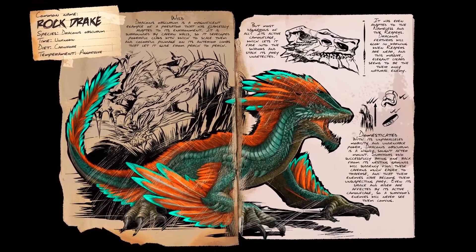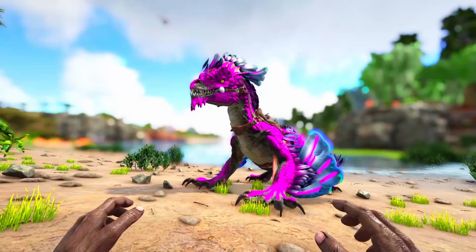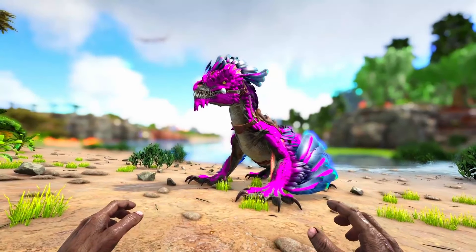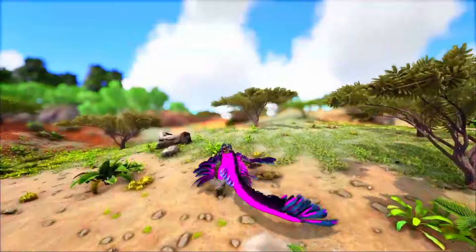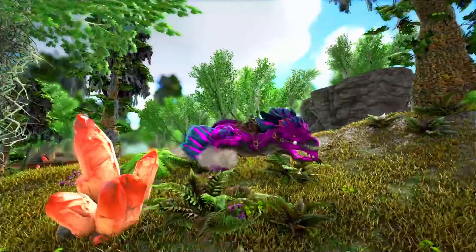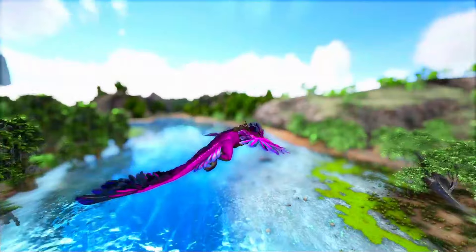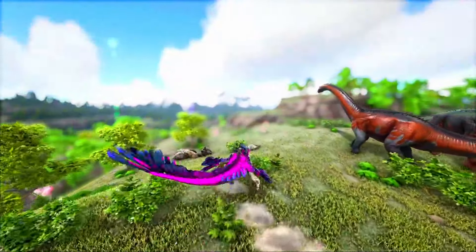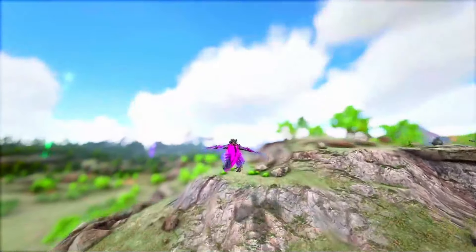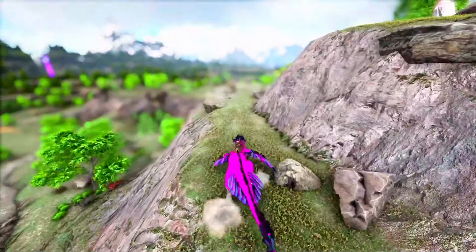At number 10 we have the Rock Drake, and in my opinion this creature had to make the list as it is an absolute cheese on Aberration for defeating Rockwell. Although maybe that's not the biggest percentage of all ARK maps — only being one of the main maps, which I think there are like six or seven — I think considering how easy that boss is made because of this creature, it deserves to be on the list.